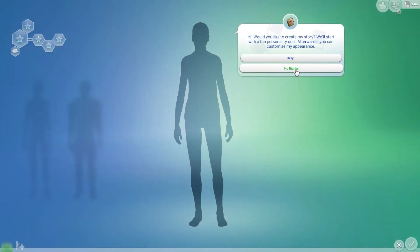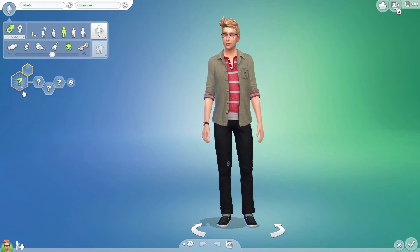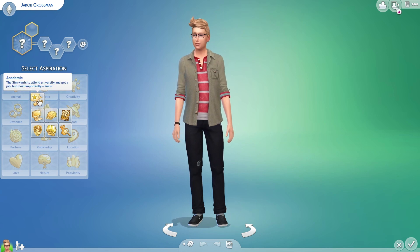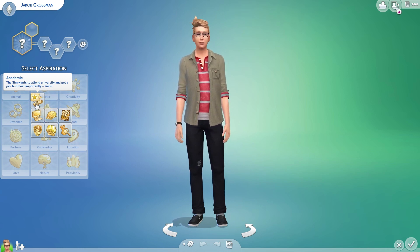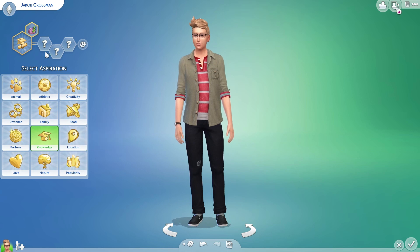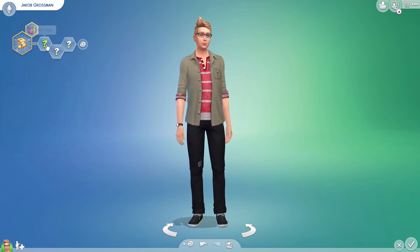Let's jump right into this with a brand new game. We'll start off with a male sim — we're going to name him Jacob Grossman. There is a new aspiration in here — thank god, I've been dying for some new aspirations. It's called 'Academic': the sim wants to attend university and get a job, but most importantly, learn. Because it's in the knowledge category, it comes with the quick learner trait, which helps sims build all their skills pretty fast — great for a super sim style.